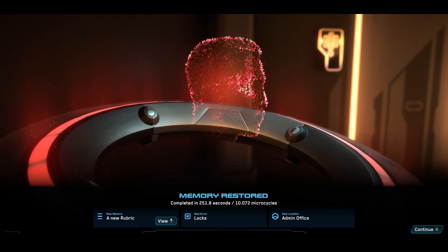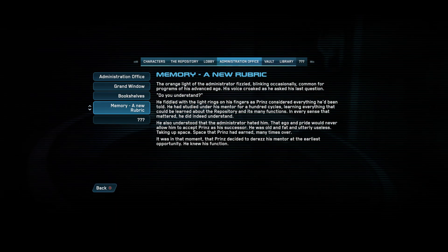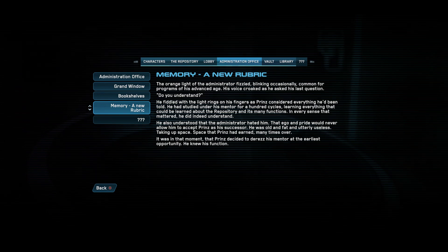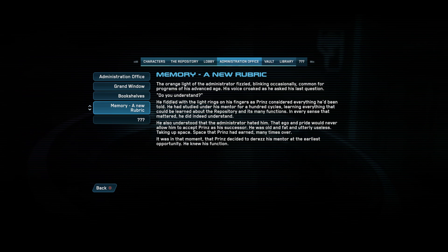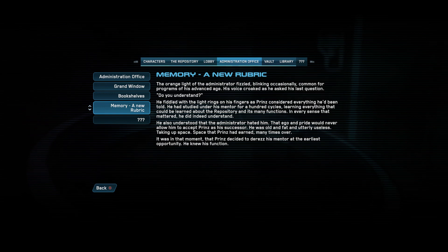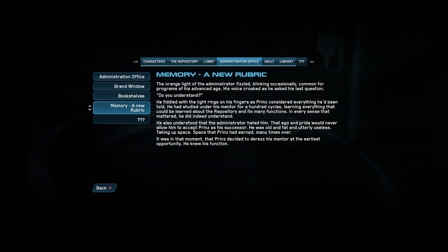New error, locks. New memory, a new rubric. The orange light of the administrator fizzled, blinking occasionally — common for programs of his advanced age. His voice croaked as he asked his last question. Do you understand? He fiddled with the light rings on his fingers as Prince considered everything he'd been told. He'd studied under his mentor for a hundred cycles, learning everything that could be learned about the repository and its many functions. In every sense that mattered, he did indeed understand. He also understood that the administrator hated him — that ego and pride would never allow him to accept Prince as his successor. He was old and fat and utterly useless. Taking up space that Prince had earned many times over. It was in that moment that Prince decided to de-res his mentor at the earliest opportunity. He knew his function.